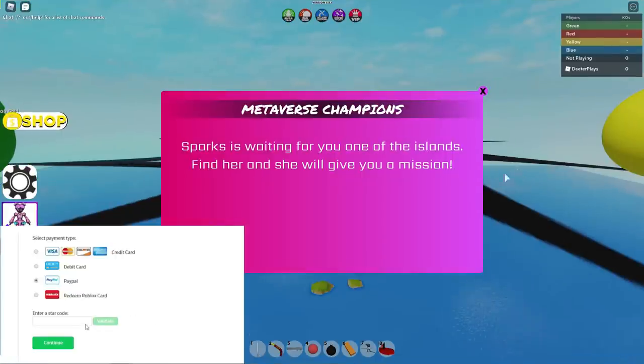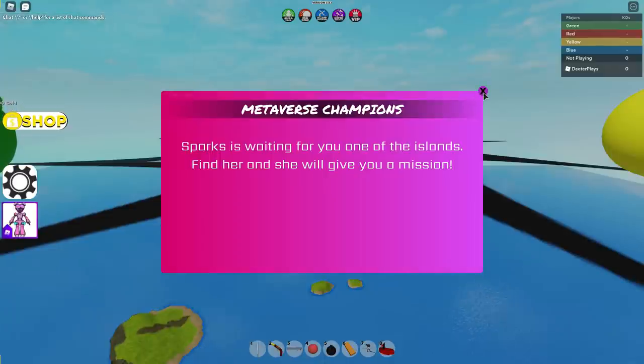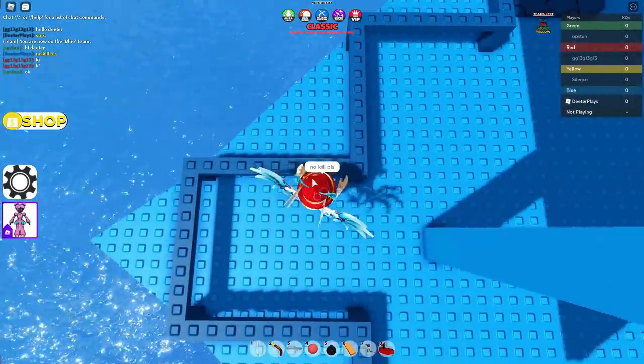Hey guys, I'm going to show you how to get Spark's secret package in the game Pilfering Pirates. As soon as you show up, you see this flash screen. It says that Sparks is waiting on one of the islands, so you have to find her and it will give you a mission. You need at least four people in a match for the whole thing to start, so you can use a VIP server.